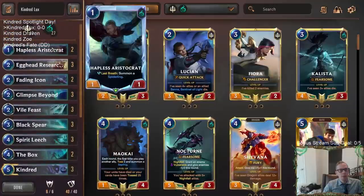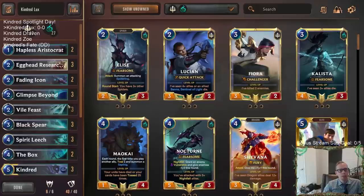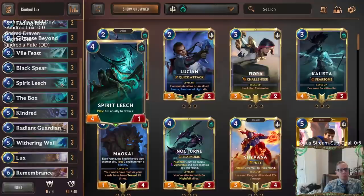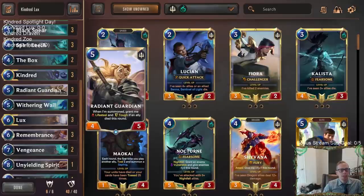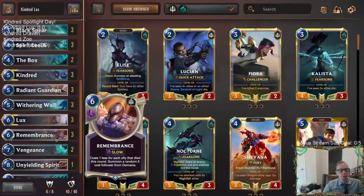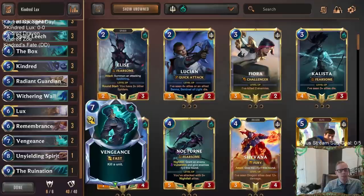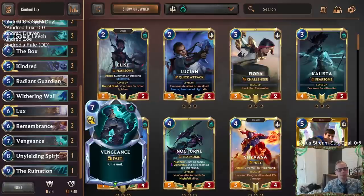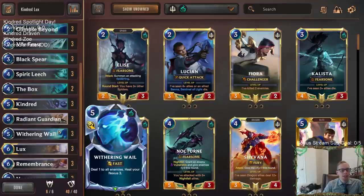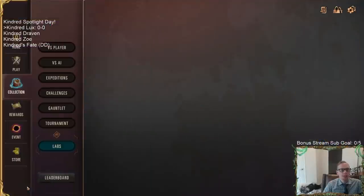We'll have a lot of early units — Vile Feast making Spiderlings and everything — basically playing some early defense with our small early bodies. Then we slay them with Spirit Leech to get card advantage, same with Glimpse Beyond. Slaying things is also important for Radiant Guardian, because we need our units to die for Radiant Guardian to be Lifesteal and Tough. Remembrance may hit a Radiant Guardian or get us other stuff. Mid-game we play our champions, Kindred and Lux, and take over the late game. We have two Vengeance, one Ruination, and an Unyielding Spirit to keep our champions alive. With all the Blade Dances in the meta, we've got three Withering Whales and two copies of The Box. Let's go ahead and play some Kindred Lux.